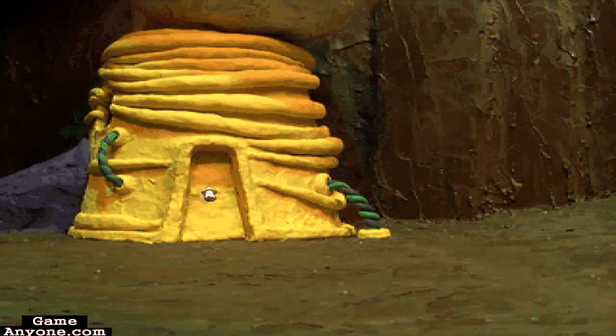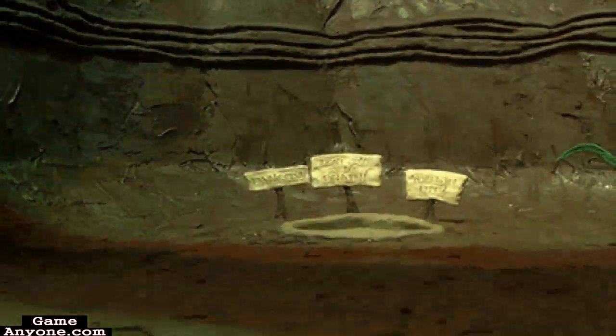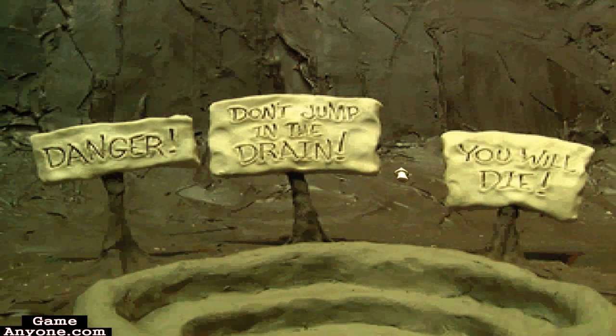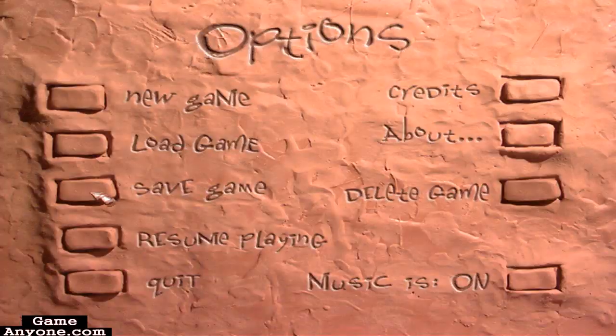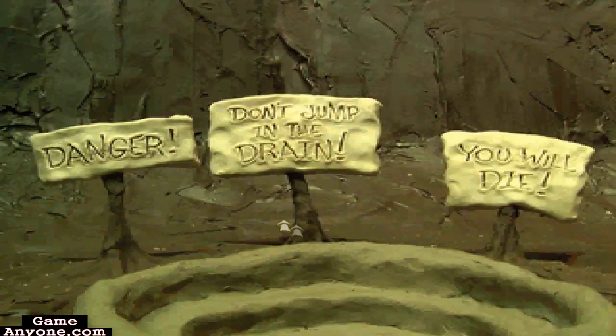Not much to do down here. Inside this house, there's a door we can't get through just yet, so we won't go in there yet. And then here is where the drain is. Heed the warnings on the signs. You can save your game beforehand, because this, from what I can tell, is the only part of the game where you can actually get a game over by performing something.